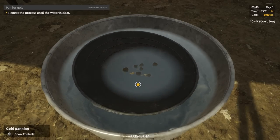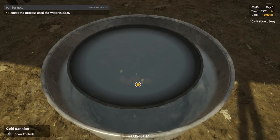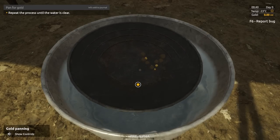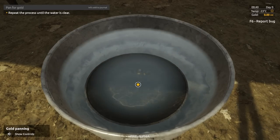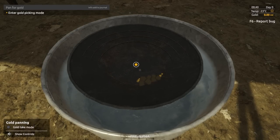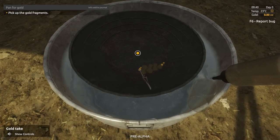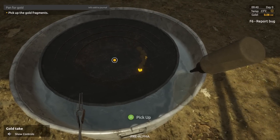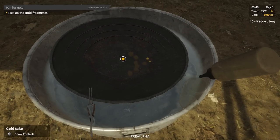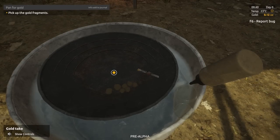We got some good gold — four pieces now. Enter gold picking mode with the left stick. Pick up the gold fragments — hit A, he picks it up and puts it in his little jar. There's a little suction device for getting the smaller ones. We got the big nugget there. Leave the gold picking mode with a left click. Leave the earth now.